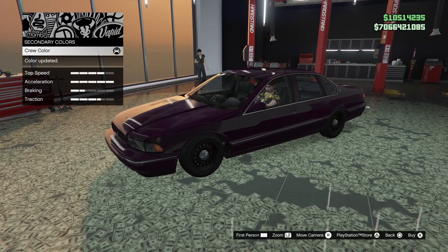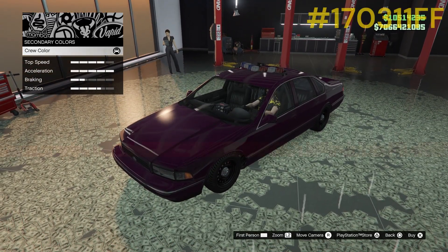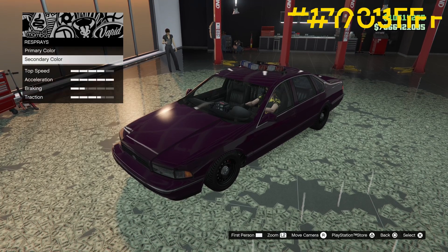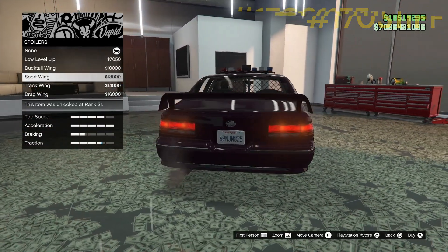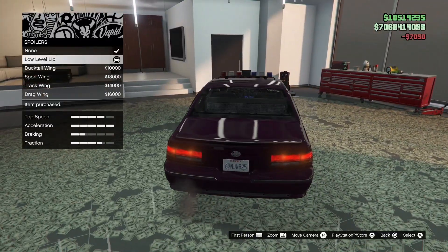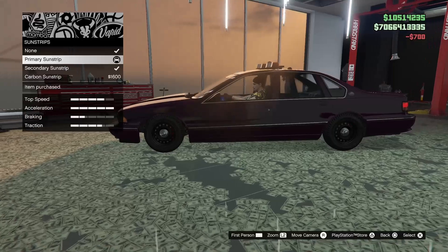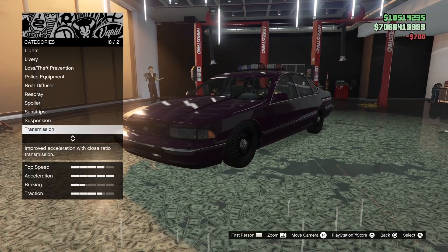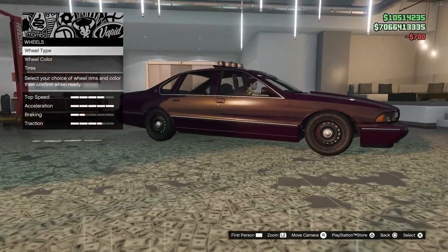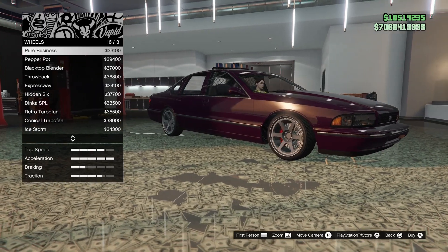This actually looks kind of good. Here's crew color. Spoiler — let's go for low wing. Sunstrip. This kind of looks like not really a police build, but it does look cool. I should do more options for this, but let me just see.